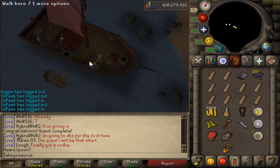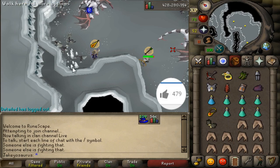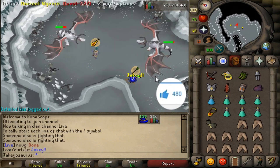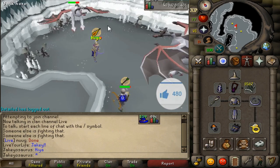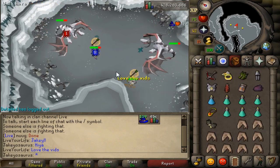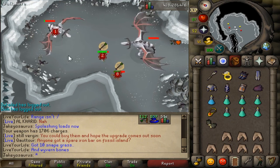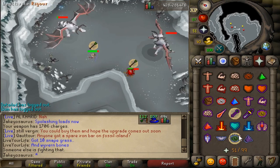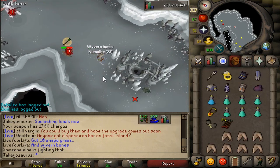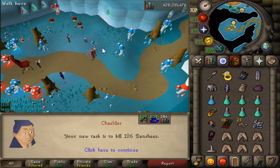Do I climb down the trapdoor? Ancient Wyverns - there's only two spawns. Mage seems okay. Oh, you pray range, so T-Bow will be awful against them. I'm not even range-potted, that's probably why. First drop - oh, numulites. I think you need them for stuff, and wyvern bones of course.